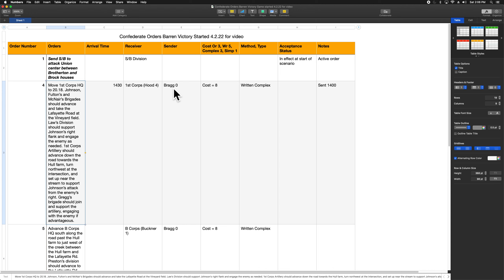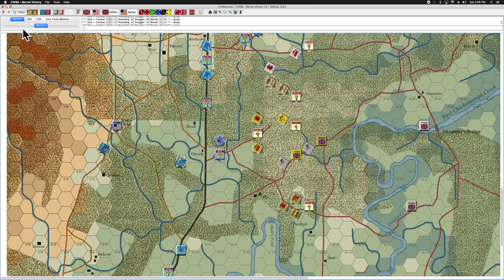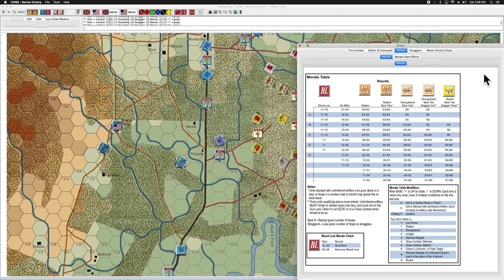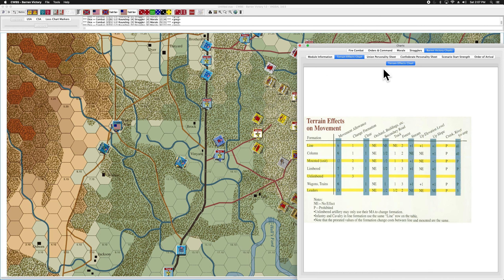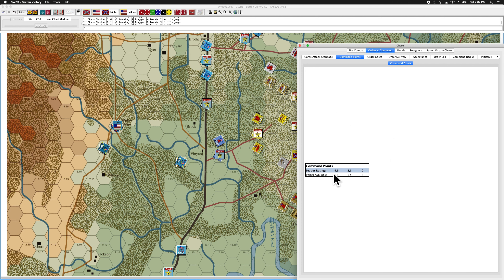The sender will typically be the commanding general of the army in question, although corps commanders can also issue orders as well as divisional leaders. As far as the cost of the order goes, every leader in the game has a command value. There is a chart for orders and command. Every leader in the game has a rating from zero to four, and these are the corresponding number of command points available based on the rating of the leader.